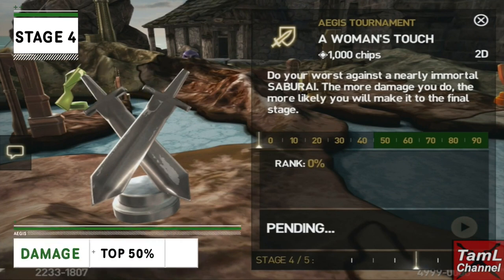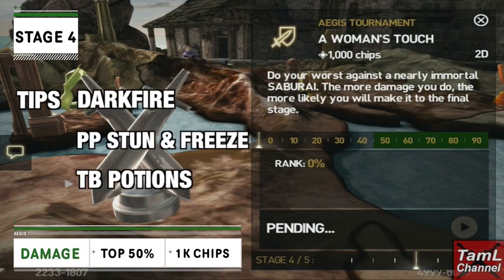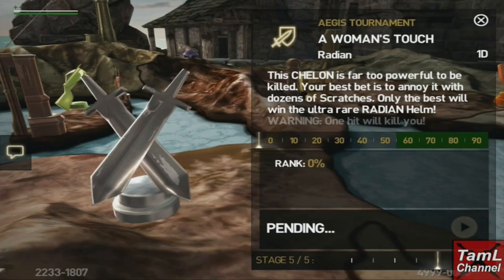Looking at stage four, it's again damage against Saburai and the top 50% go through to stage five with a thousand ships reward. I recommend high attack like dark fire, perfect parry stun and freeze magic for fast breaks, and titan break potions for longer breaks.